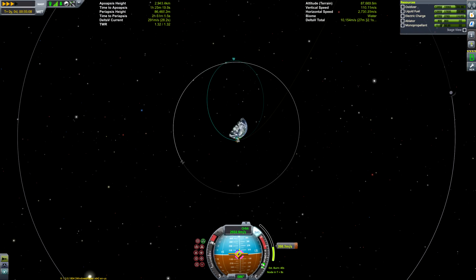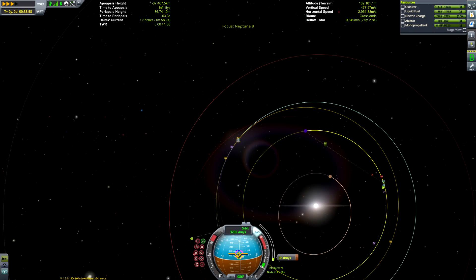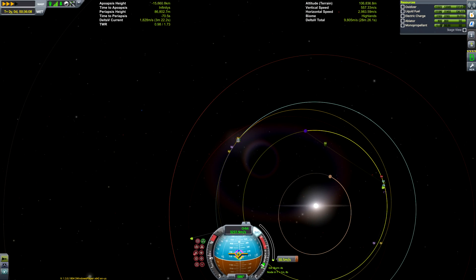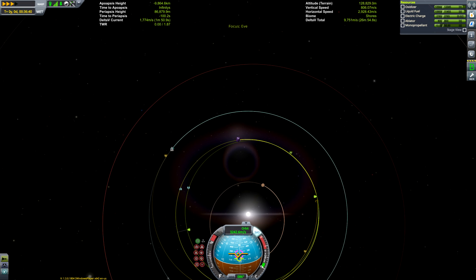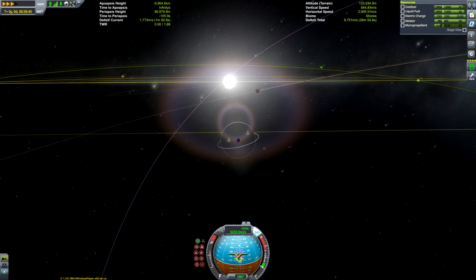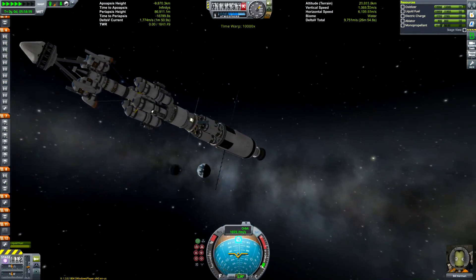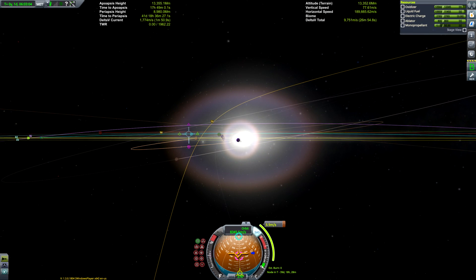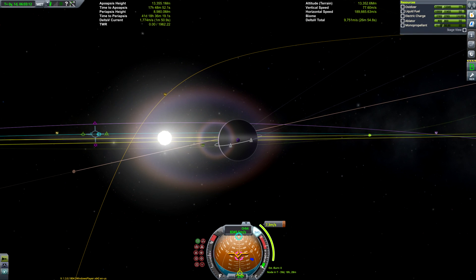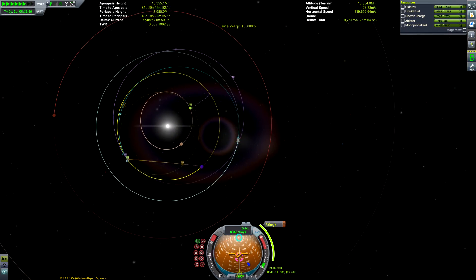We've got a Rhino engine here which has a great thrust-to-weight ratio, unlike the nuclear engines you might be used to seeing on this channel with SSTOs, so we didn't need to do more than one burn at periapsis. There is our Eve encounter — we'll do a few mid-course correction burns to make it a little more optimal. Now that the fairings have deployed, you can see the lander in all its glory.